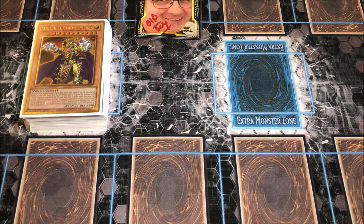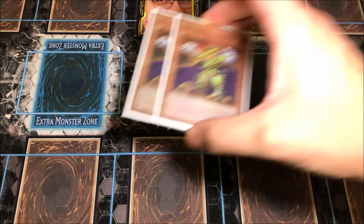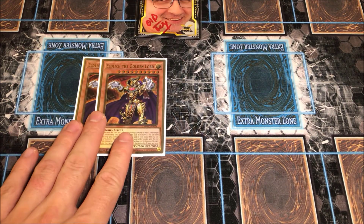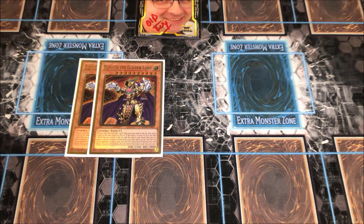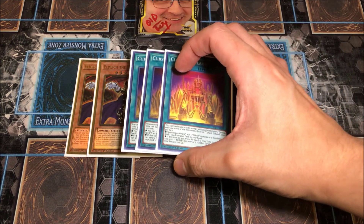Be sure to smash that like button if you enjoy deck profiles. The deck is broken down by engines. Starting with the Eldlitch engine: we've got two Golden Lord. Since this isn't pure Eldlitch, you don't need more than two, but you definitely need the second one — it definitely comes up, especially with all the hand traps that hit the graveyard this format. You don't want to be without a Golden Lord in any situation.